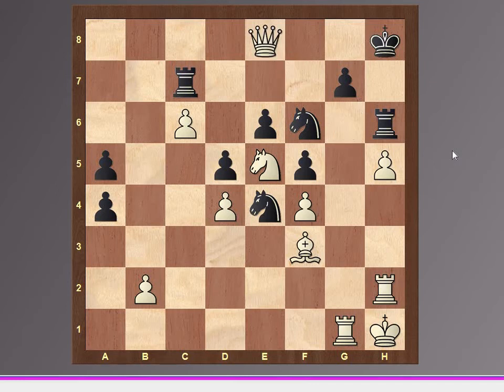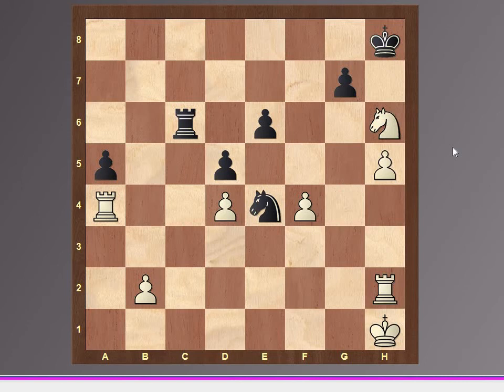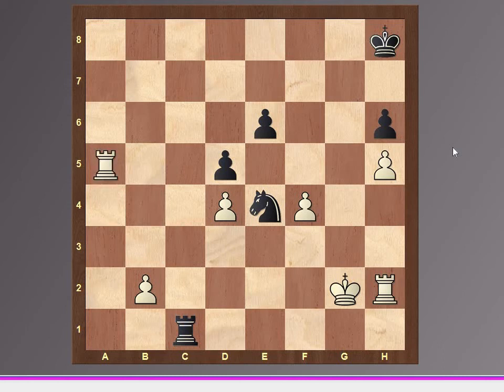And queen takes e8 check, knight takes e8, rook a1, knight f6, rook takes e4, knight g4, bishop takes e4, f takes e4, knight g4, rook c6, and knight takes e6, rook c1, king g2, g takes e6. It's quite a long game here.